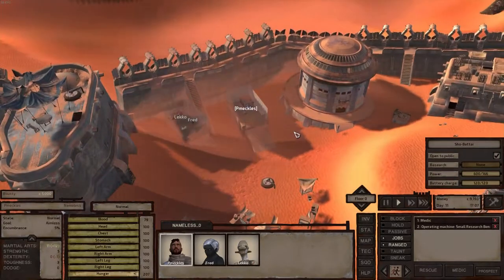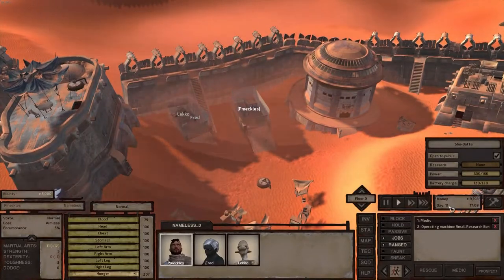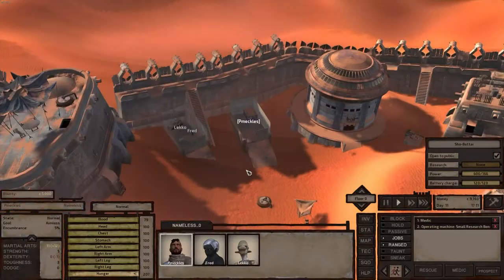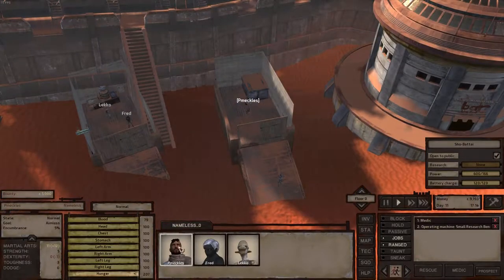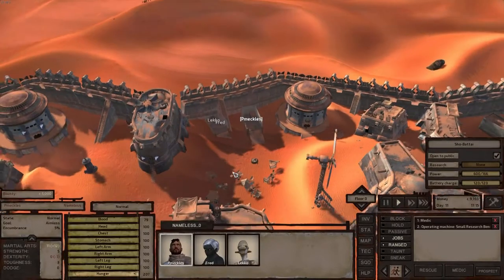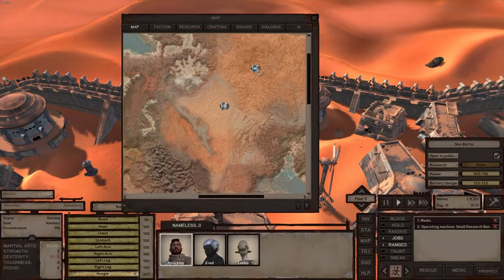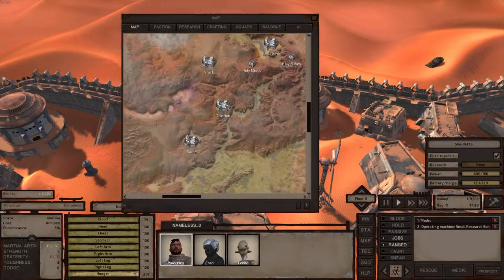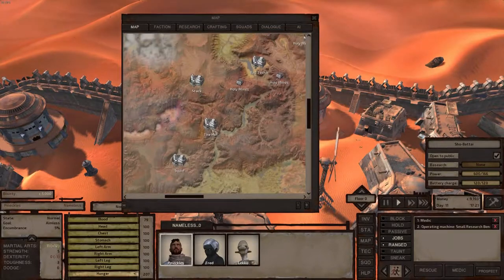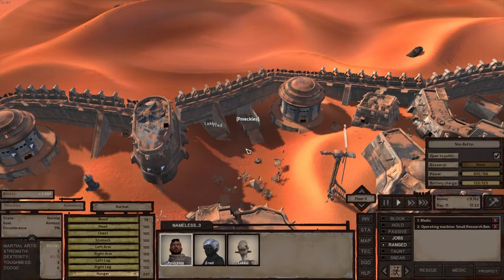Hello, welcome to my little impromptu Kenshi guide. I say impromptu because I'm already on day 11, I already have 9,000 cats and I already have 3 people. I did the bog standard start where you start with one guy with a thousand cats, and they changed the spawn. The last time I played you started in this city, hence why I'm here, but you started in the Hub or maybe Squin. Basically all I did was set a move order and ran up here to a town I already knew.